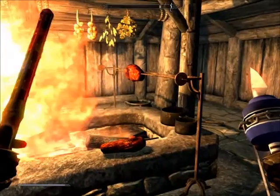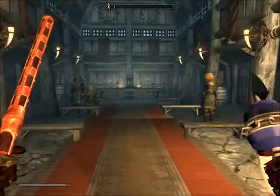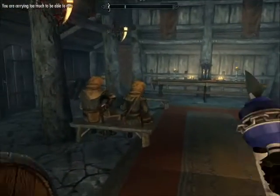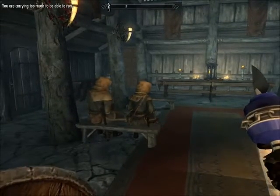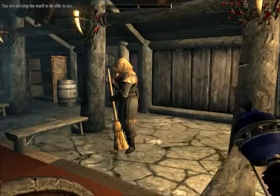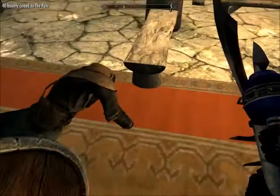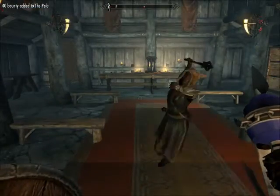The problem is the hookshot is being treated as a normal staff, because I have to make it a staff. It works very well, as you can see — boop, boop — you can knock people over, you can pull them, you can make people really mad at you.